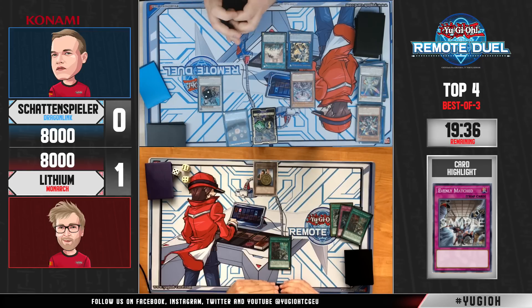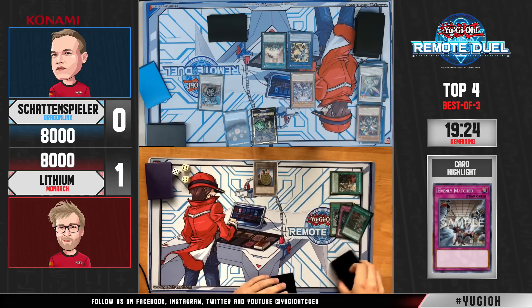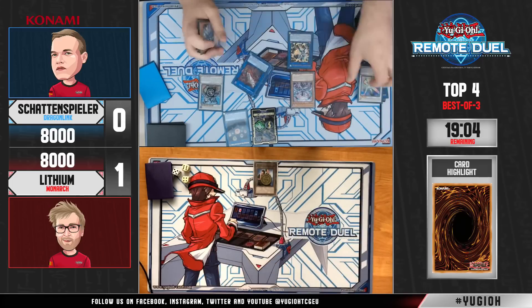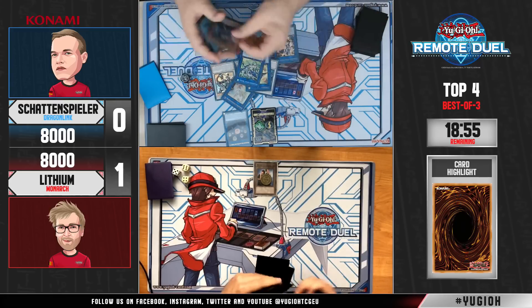Steven moved into Memphis 2, which means Schattenspieler hit one of the Evenly Matcheds, and Steven drew another copy of Pantheism. The Savage Dragon comes down, and the last card in Steven's hand is Herald — there is not much he can do with the remainder. Lithium, knowing the Monarch deck very well, will soon realize there's not much left to play. He picks up his cards — we are going to see a Game 3.